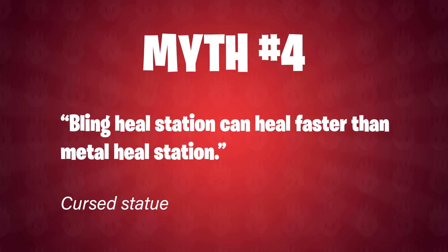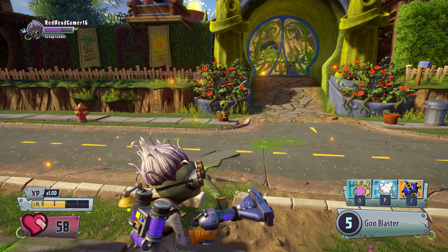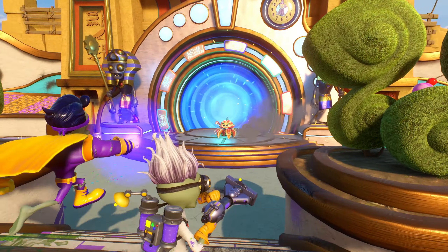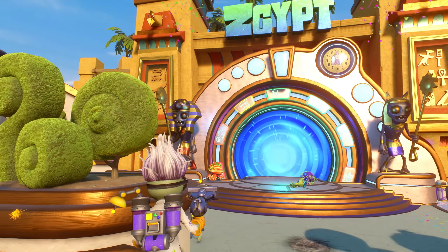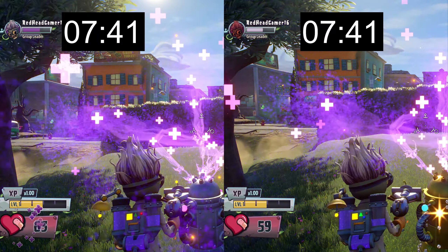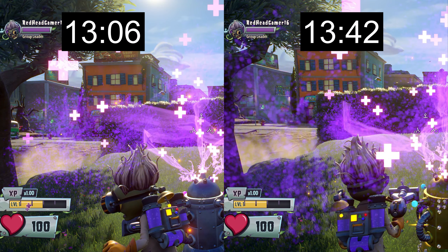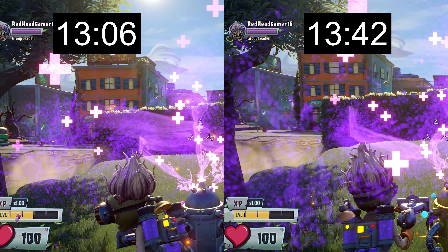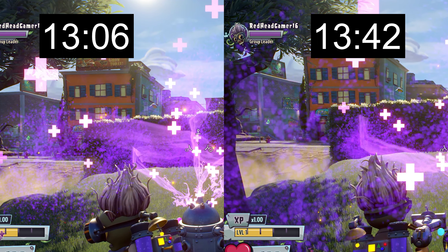Myth number 4 is from CursedStatue: the Bling Heal Station can heal faster than the Metal Heal Station. After allowing Scientist to be hit repeatedly by a P cannon, the lowest health I could reach was 2 without dying, so the test measured the time for both healing stations to heal Scientist from 2 HP back up to 100. The Metal Healing Station took 13 seconds and 6 milliseconds, whereas the Bling Healing Station was actually slower at 13 seconds and 42 milliseconds — a 36 millisecond difference. So myth number 4 is busted.